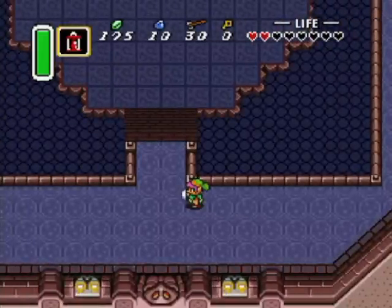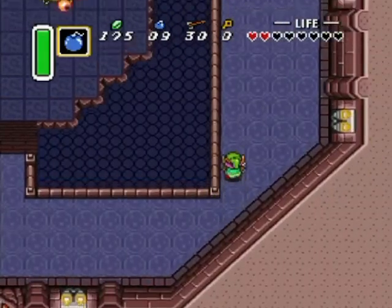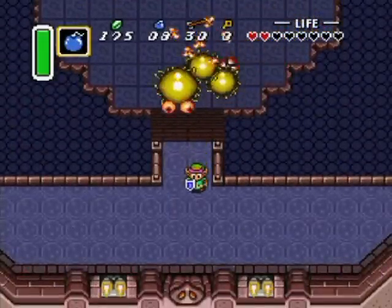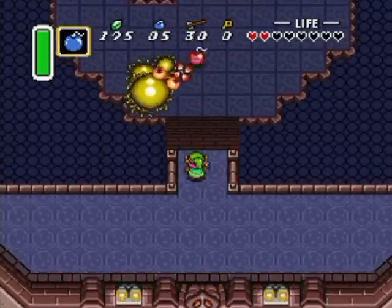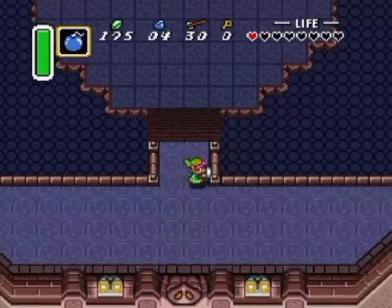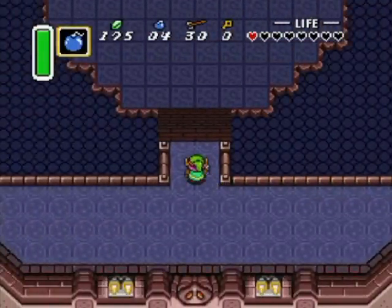I hate this boss with a passion! There is an option — you could throw bombs over there whenever it's down by the bottom of the screen and try to damage it that way, but it's pretty hard because it moves randomly, and chances are you'll run out of bombs before it actually works. I'm just kind of flailing about with the bombs.